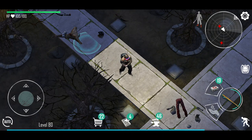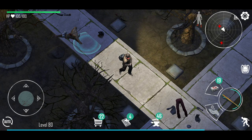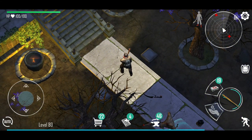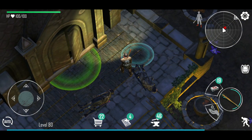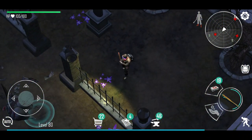Hey guys, welcome back to another video. We are playing Live or Die Survival — hope you are all well. Welcome to the new update. We've got the update where we can go into the Open Stones Crypt and go down below. As you can see, I have just cleared the top part here, and the gates or barriers were removed. Also, I was able to find a can of that spray which I didn't have to pay for.